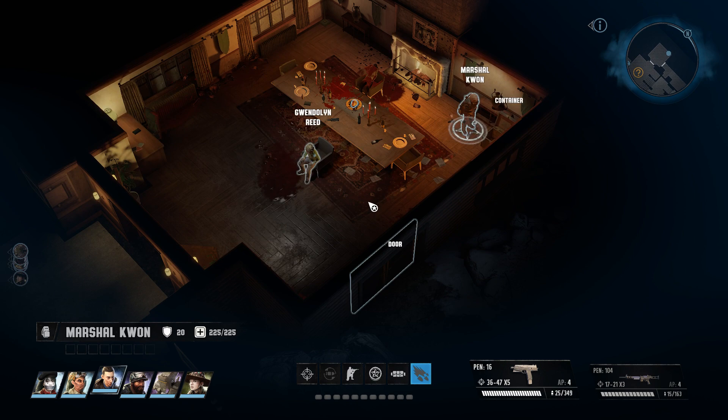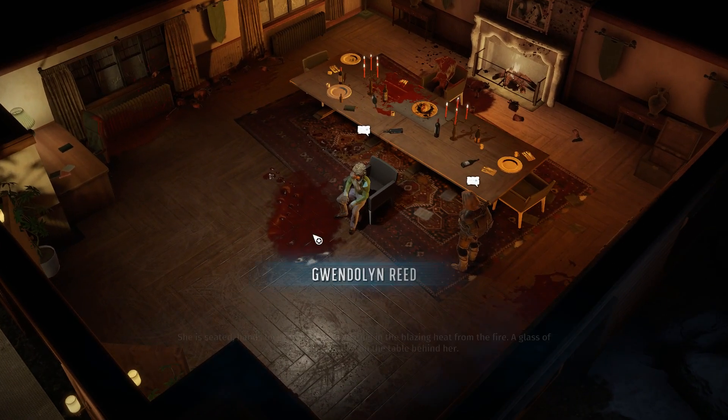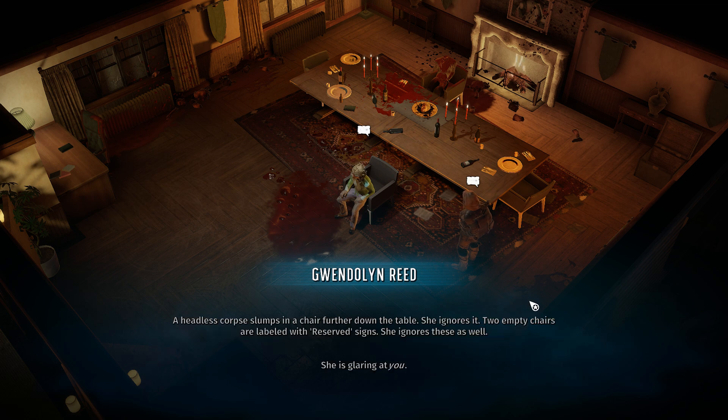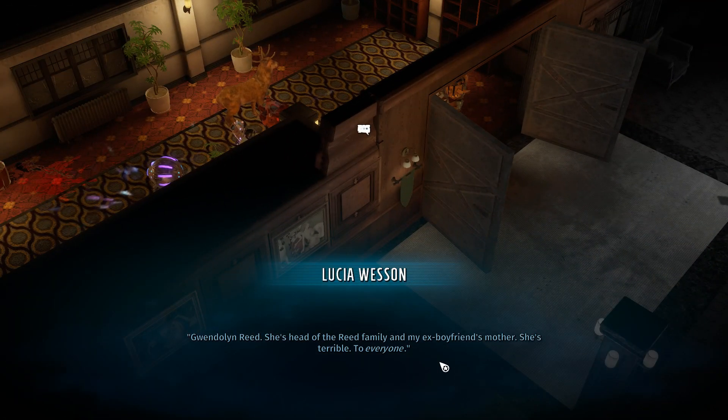That's just Gwendolyn Reed. Is there nothing going on in this room? I'm gonna guess a human head or something — yep, sure is. Freshly severed — based on the facial features, you can tell this was a member of the Reed family. Gwendolyn seems to be doing just fine with it. She is seated, hands locked into fists, sweating in the blazing heat from the fire. A glass of water lies untouched on the table behind her. A headless corpse slumps in a chair further down the table — she ignores it. Two empty chairs are labeled with reserved signs — she ignores these as well. She is glaring at you. Gwendolyn Reed — she's head of the Reed family, and my ex-boyfriend's mother. She's terrible. To everyone.